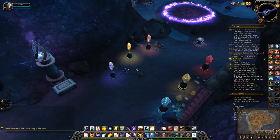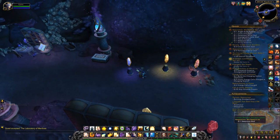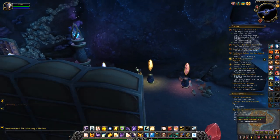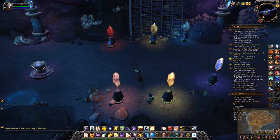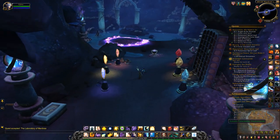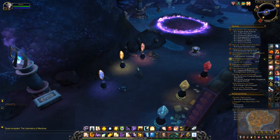You can either activate one of the lesser crystals, one of the greater crystals, or a combination of the two to summon something different each week. I'm actually down to my last one, which is the Burning Amalgamation, so I'll just need to activate the lesser fire crystal.